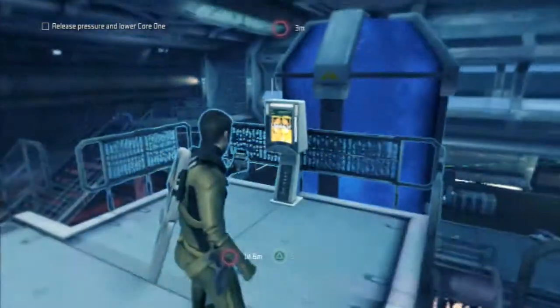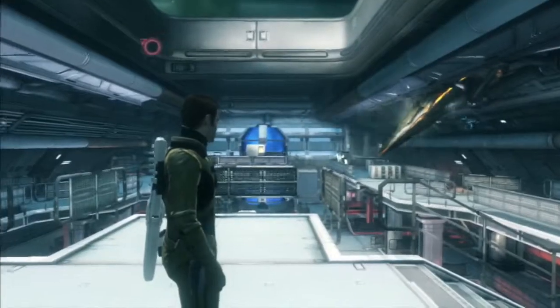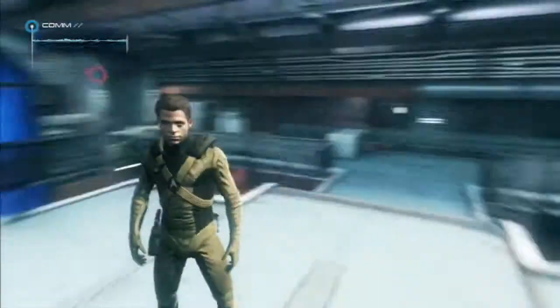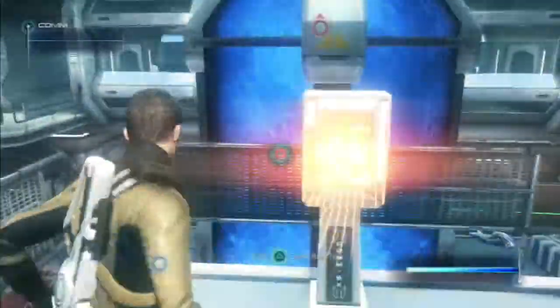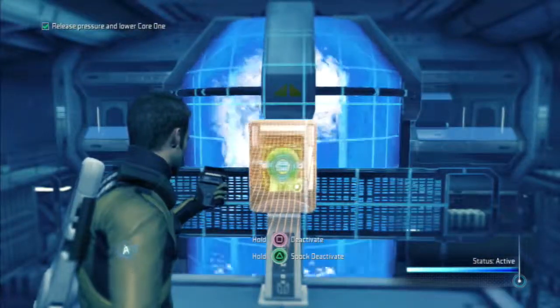Over here! I will release the pressure. Okay, I'll lower the core. The pressure's released. Quickly, lower the core. We will need to repeat the same procedure for the remainder of the warp cores.